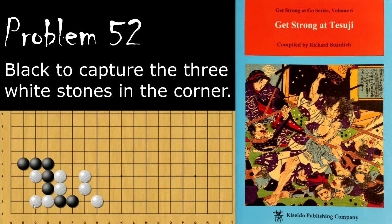Problem number 52: black wants to capture these three stones, and again the question is how does black do this? Black's move is the attachment here, and if white hanes on this side, black will atari this stone.